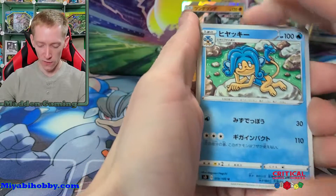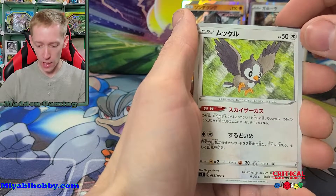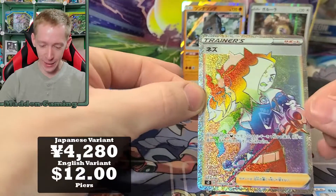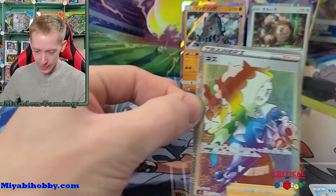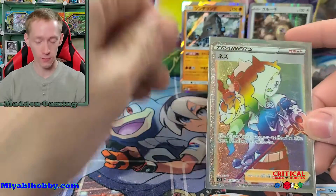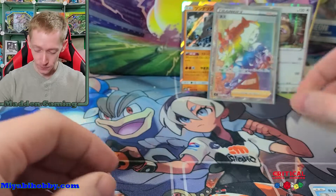We need some good last-pack magic. We've got this guy — Hiyaki, I can never remember this thing's name, maybe Simipour or the evolution — Scraggy, Mukuri, and Galarian Darumaka. Oh wait — we pulled a secret rare! Okay, so we redeemed ourselves. We've got the secret rare Piers — it's a rainbow ultra rare, or hyper rare in Japanese terminology. Either way, it's beautiful. Those are the pulls for today!